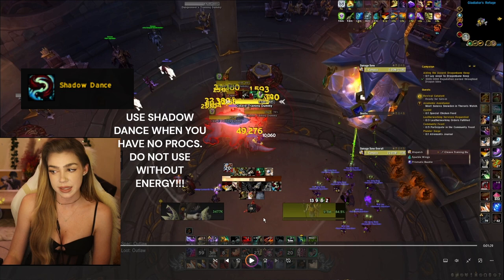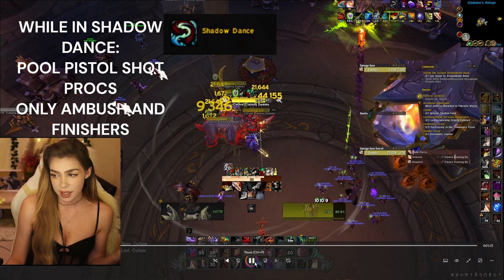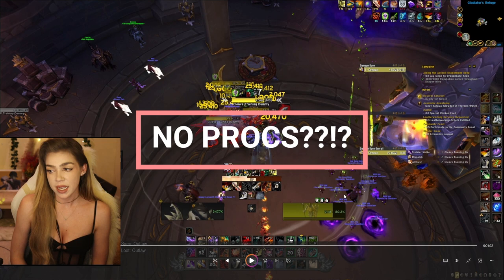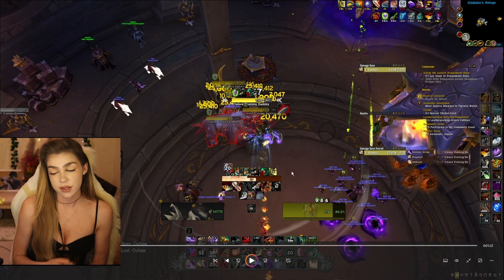When you're in your Shadow Dance, you're going to ignore your Pistol Shot procs — you're just going to be spamming Ambush. Sometimes you get super unlucky and get no Pistol Shot procs in your Shadow Dance. When that happens, it doesn't matter — you're just going to Sinister Strike, Sinister Strike, refresh your In Between the Eyes if it's about to fall off, then Sinister Strike to full combo points and just finish until you get procs.